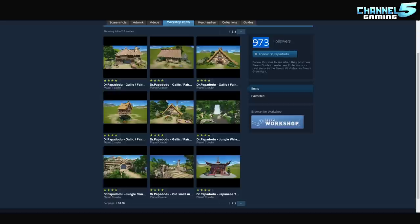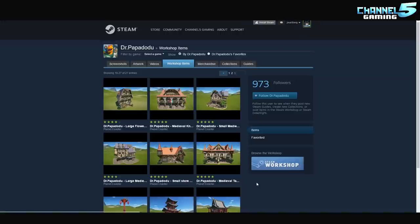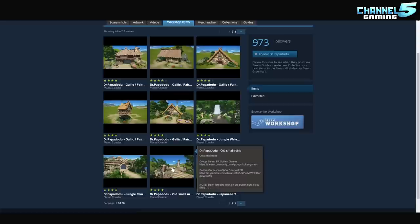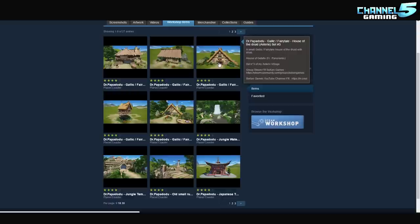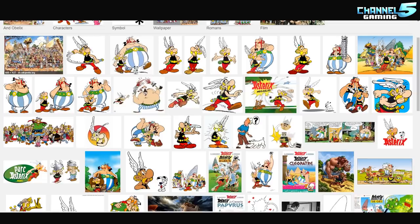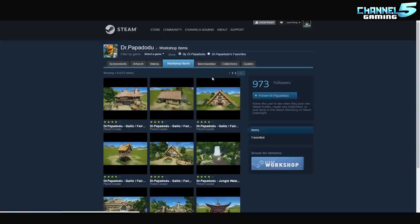He's put in a lot of fantastic work here. Three pages of really amazing stuff. He has a little bit of fantasy, a little bit of Japanese, a little bit of Western, some castles and stuff, some really cool garden work. He even has some Aztec stuff in here, some ruins and jungle temples. Very cool. And then he has some Asterix stuff — Gallic Fairytale Asterix. I believe that was a kids' show back in like the 90s. So this is where he got the inspiration from, I believe. That's where he got his inspiration. Very cool. Dr. Papa's workshop — come check it out, follow him, subscribe to some of these items, rate them. He's done a lot of fantastic work.